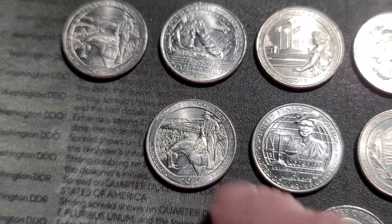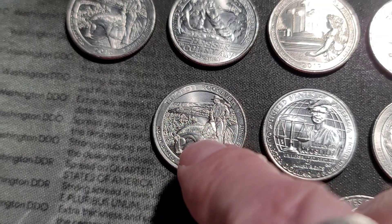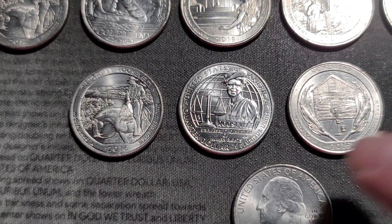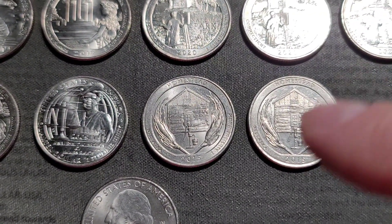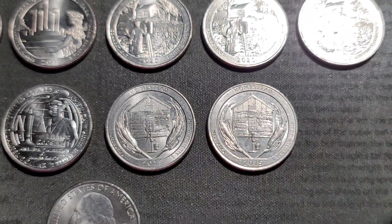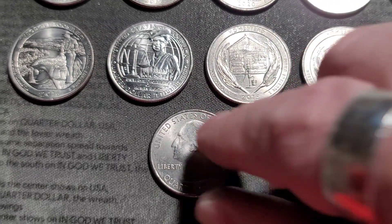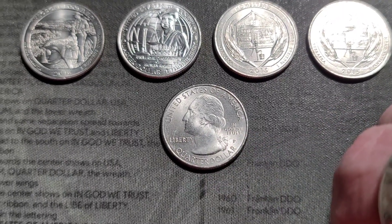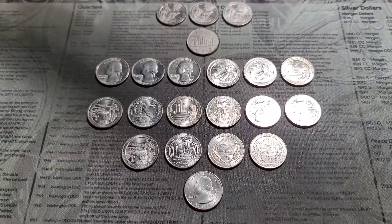We have doubling — maybe feeder finger lines and doubling in the jaw of the horse, doubling in the weight. We had pump handle doubling in both Homestead coins. And then our final find was the clash die Weir Farm — just a little bit by the Y in Liberty. All right, that does it for our hunt.